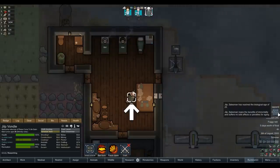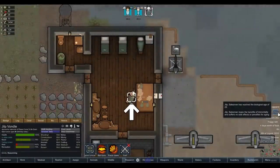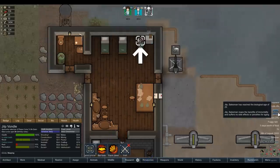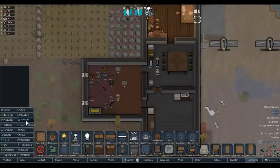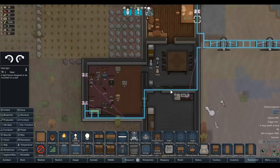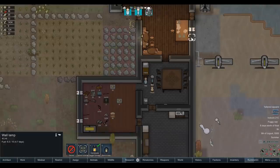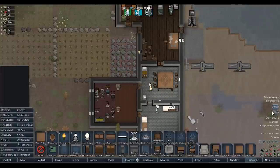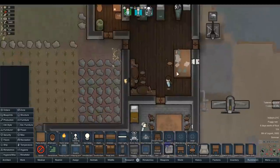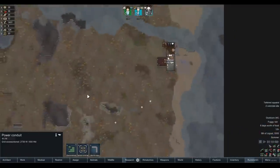Jilb has reached the biological age of 29. Jilb has reached the benefits of immortality and suffers no side effects or penalties from aging. I didn't realize there were aging penalties at 29 — good god. Let's get down some actual steel wall lamps now — put one there, put one there, put them by the workstations. Remove the old wood wall lamps which are basically a waste at this stage. We've got enough steel so it's not a big deal, and they light the room up so much more.